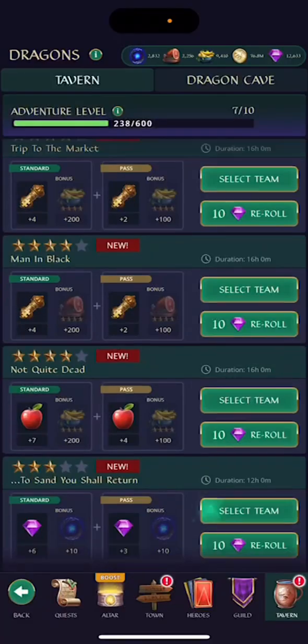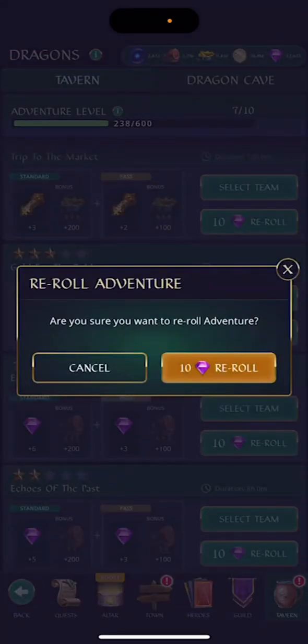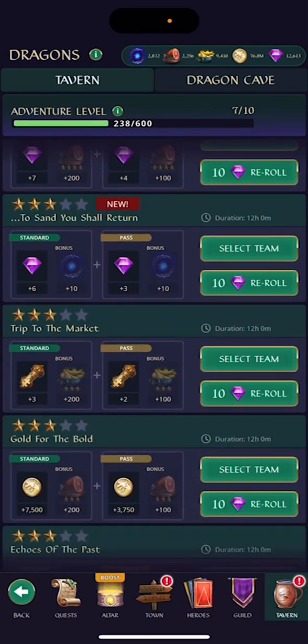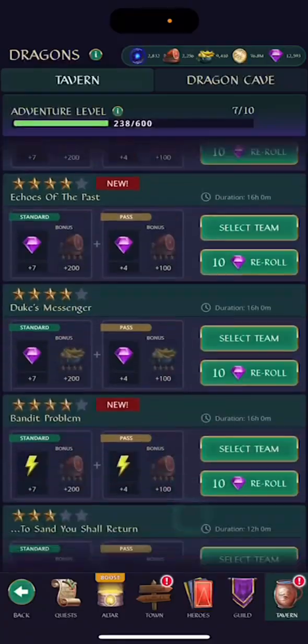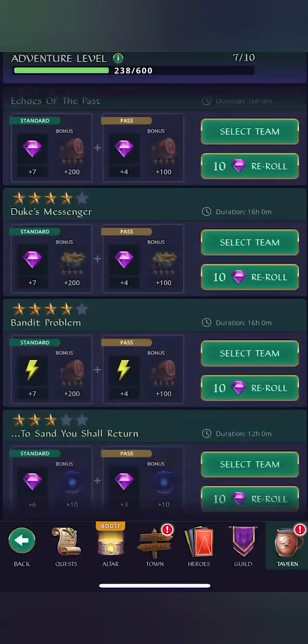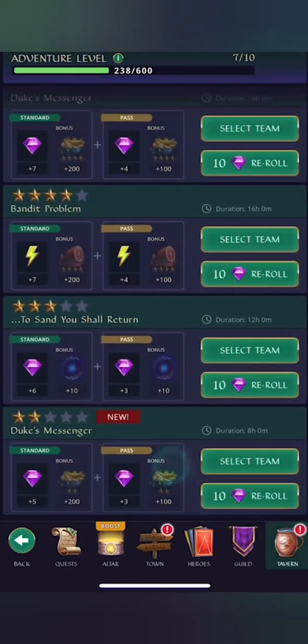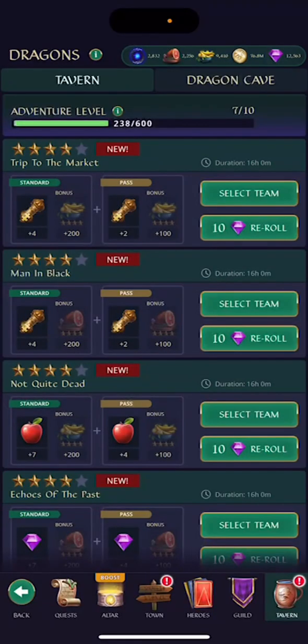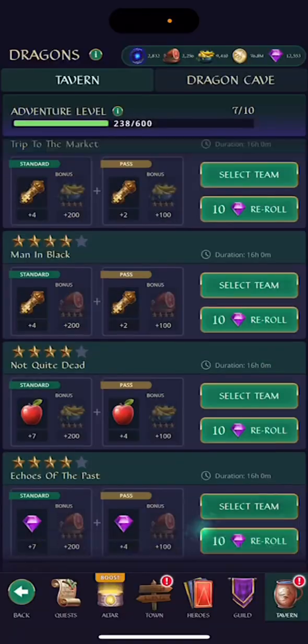Any time you roll after the three free ones it costs 10 gems. I re-roll because I'm trying to get my purple dragon to 101. If you don't re-roll, you'll be able to upgrade your adventure level faster — I have 238 adventures completed out of 612 to level up to eight, but I'm really not in a hurry to do that. I've prioritized my purple dragon.